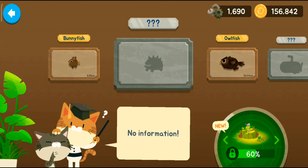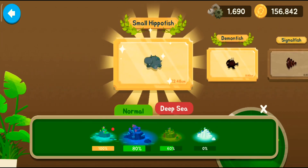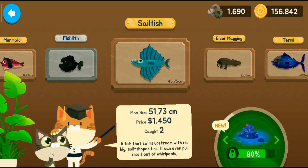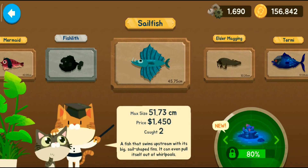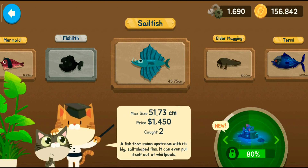Today we went in the ocean cave and we caught the sailfish! It's $1,450 — not that great but it looks beautiful. Sailfish: a fish that swims upstream with its big sail-shaped fins; it can even pull itself out of whirlpools. It's 51 centimeters — actually a big fish! Hope you guys had fun. I will see you all in the next video, bye!